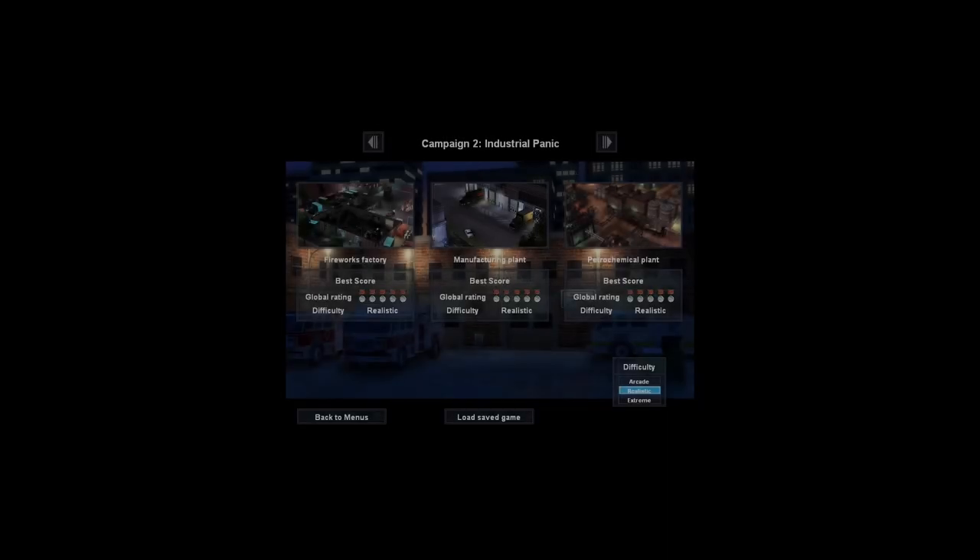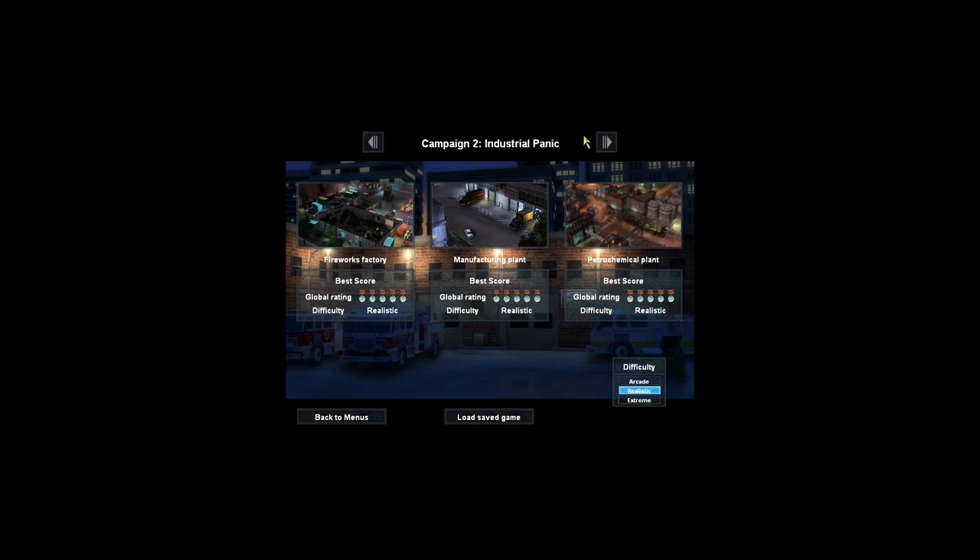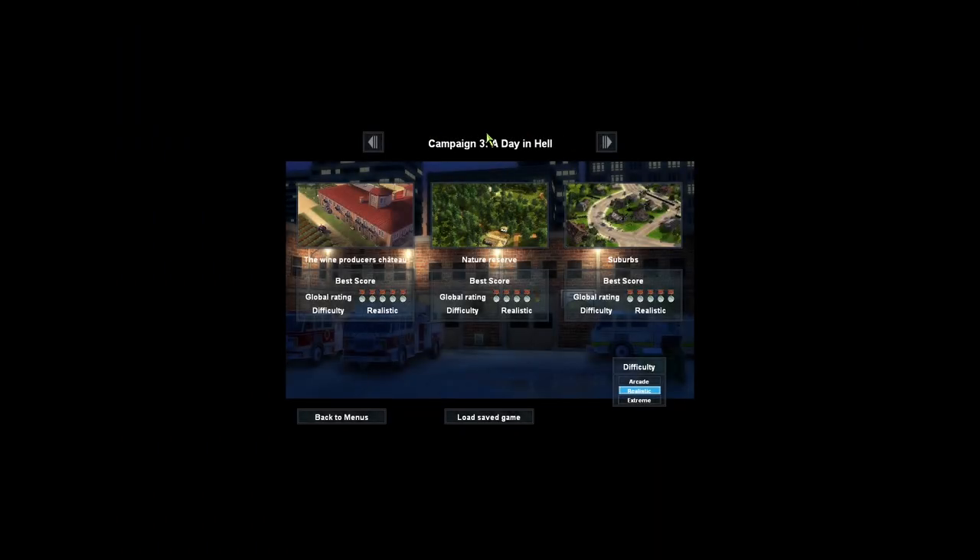Hello, welcome back to Fire Department 2. In the previous episode we completed the second campaign, Industrial Panic, and now we're going to play the third campaign, A Day in Hell. The wine produces chateau is today's level.